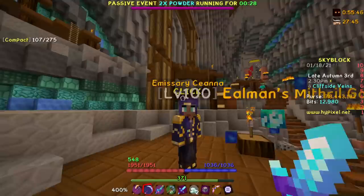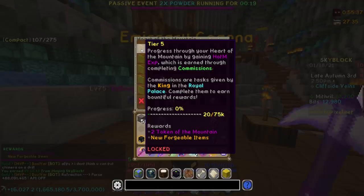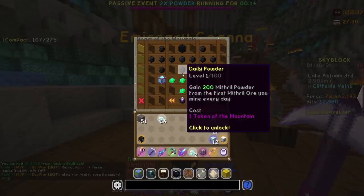I just completed a commission, which is a pretty regular process — it was mine 500 mithril, didn't take too long. But if I come over to this emissary and I claim this Heart of the Mountain Tier Four, that is amazing. We actually did it. Now we're on our way to Tier Five, which requires 75k. This could be quite the grind, but I'm excited for it.